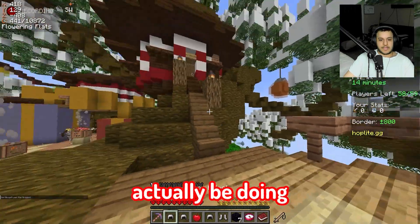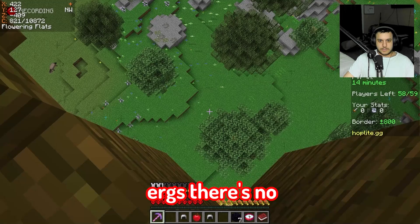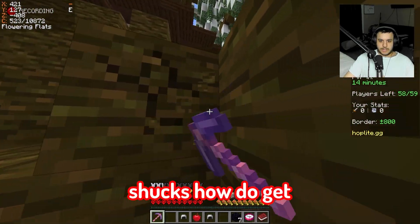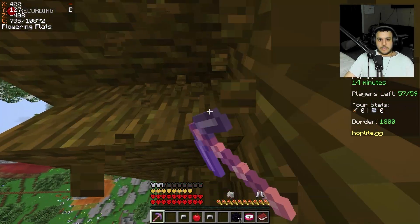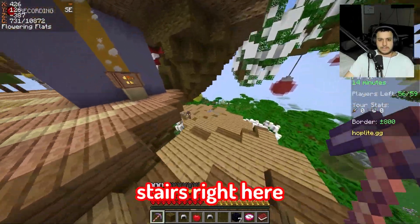Hold up, we might actually be doing good. How do I get down without killing myself? There's no water — how do I get down here? There has to be a stair somewhere. We got seven obsidian so we can make stuff, we just need diamonds and things. Oh okay, series right here, perfect.